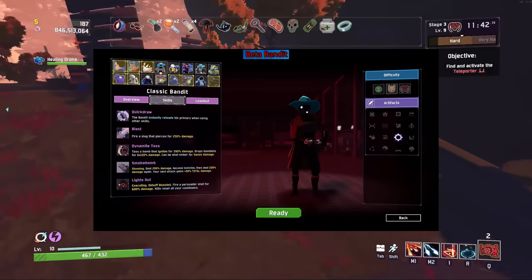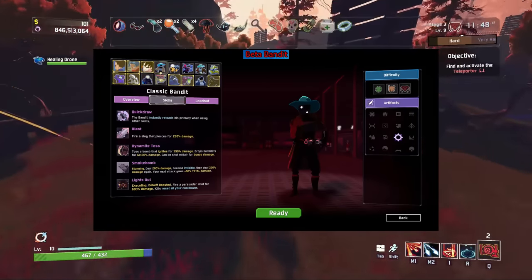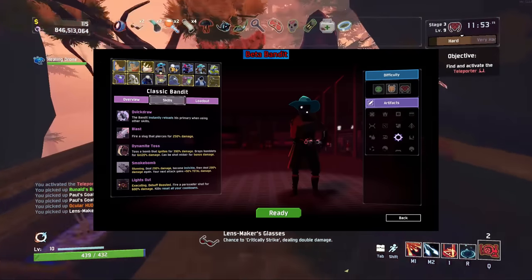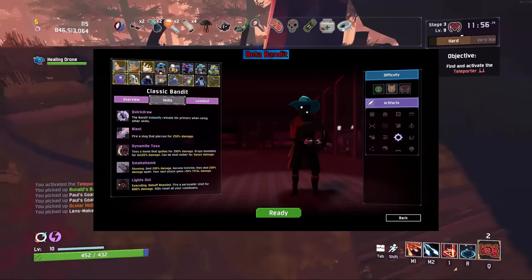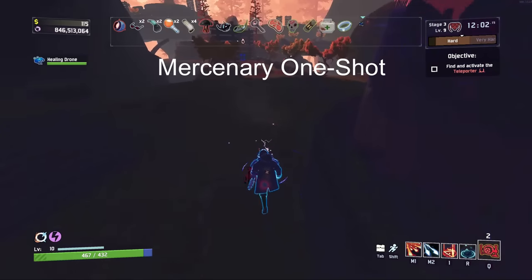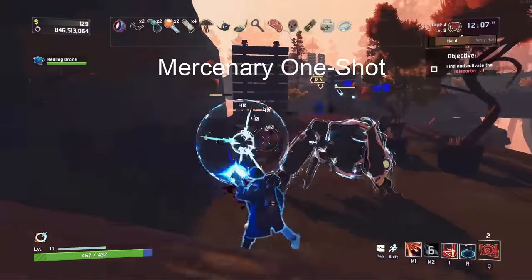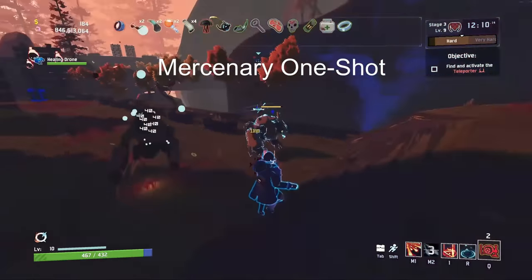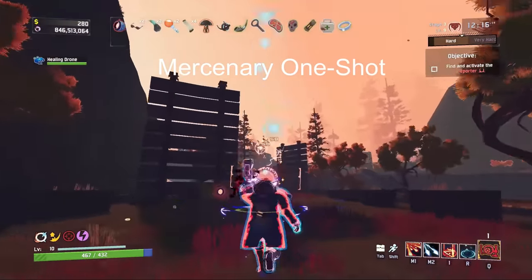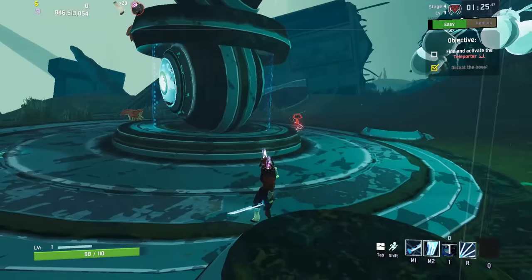Bandit was originally in the game files before the Anniversary update with a lot of the same kit from the first game. For a while, the best way to play as Bandit was to download the modded character, but he's actually in the game now, so the mod is largely obsolete — though it's still well made if you want to see his old kit. As Mercenary, it's also possible to one-shot certain bosses using his dash: if you dash into a flying enemy like the Grovetender Worship Unit or a Wandering Vagrant without sprinting and have your hitbox inside the enemy at the end of your dash, it'll launch them in the same direction. If they hit any surface, they get one-shot.